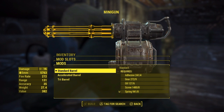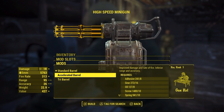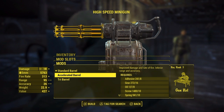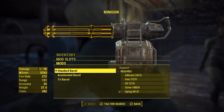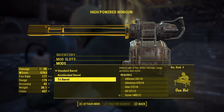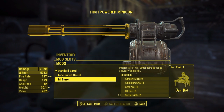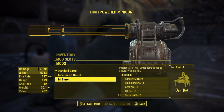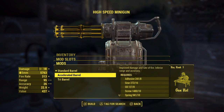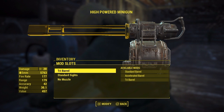Starting with the barrel: the standard barrel keeps it at base value. The accelerated barrel gives a little more damage, not so much range, but a higher rate of fire, and makes the gun a little lighter. Some people opt for that. But I'll choose the tri-barrel, which reduces the number of barrels down to three and increases damage, range, accuracy, and recoil. That's what most people want. It boosts damage up to 20 — not a huge difference, but it is meaningful for DPS.